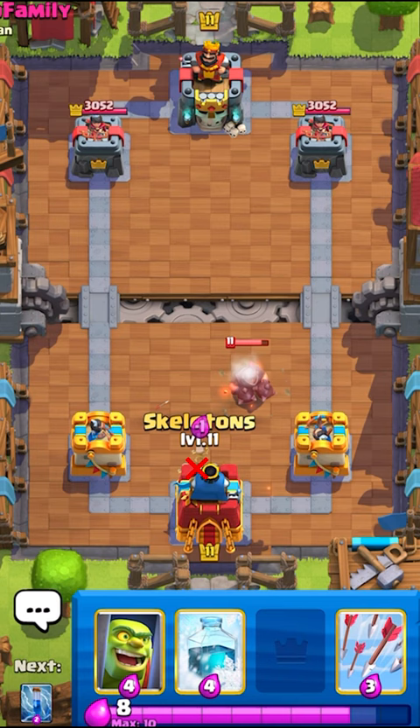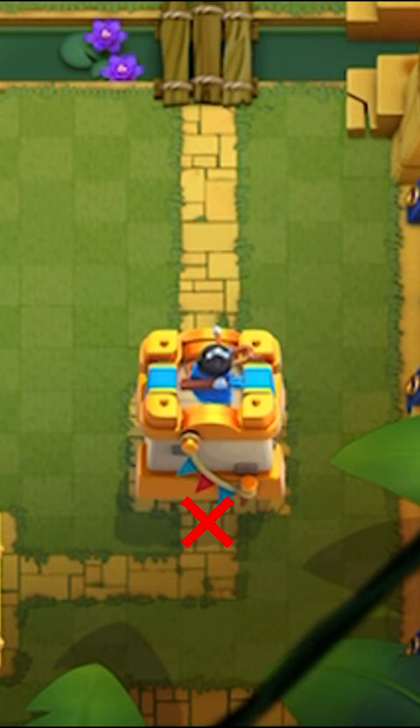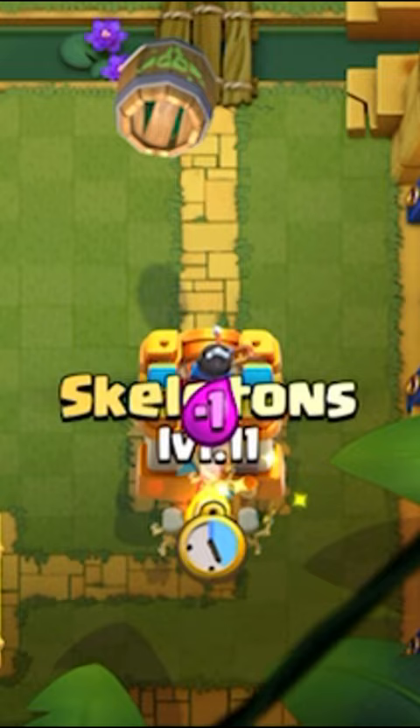You can also use a fire spirit and skeletons to fully counter a goblin bow. Make sure you play the fire spirit first and then play skeletons in the exact same spot. It will push the fire spirit back, allowing it to splash onto all three goblins.